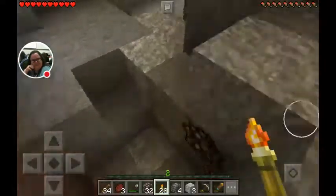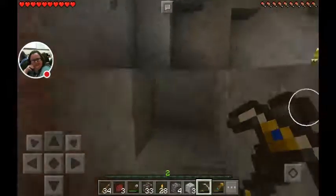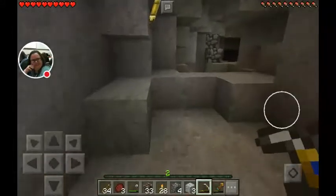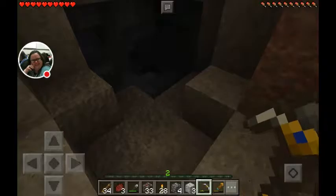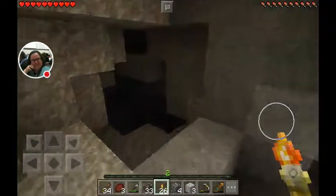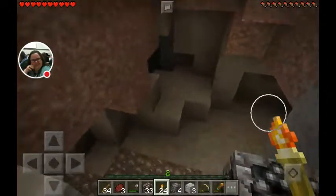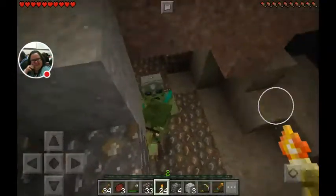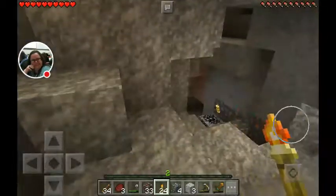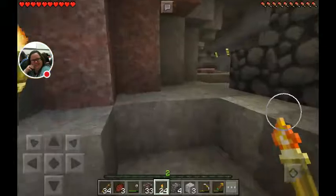We haven't gotten here yet, so let's just continue to go caving. I think we might have a spawner here. I'm not going to go here just yet - I'm not quite prepared. That is one thing that I might do. I might go into peaceful.